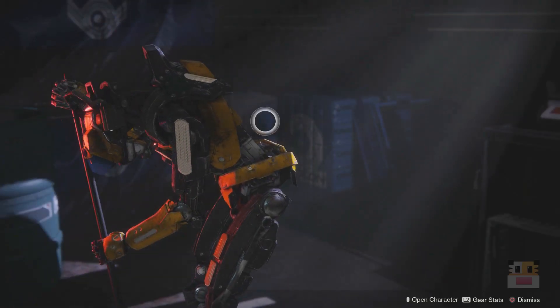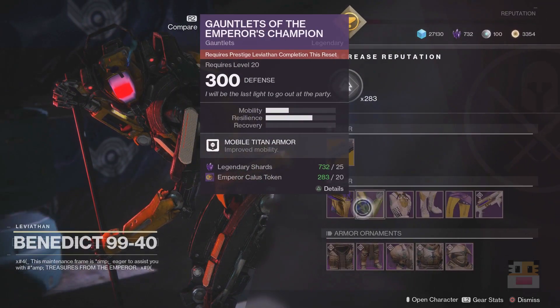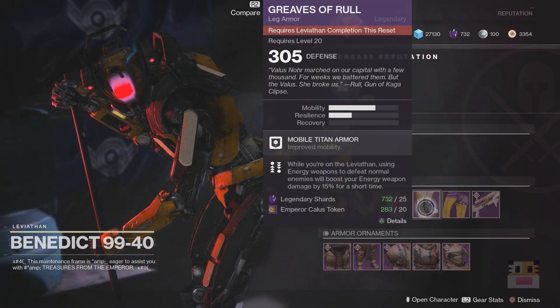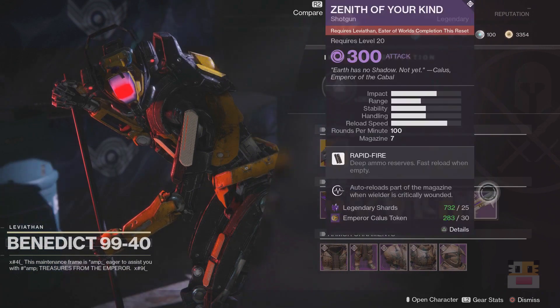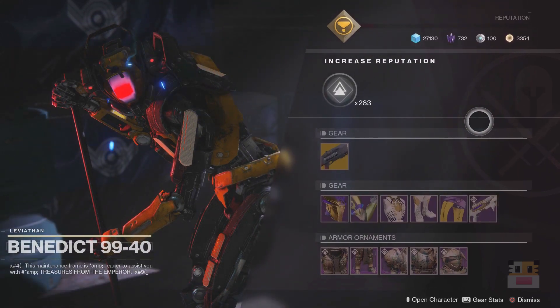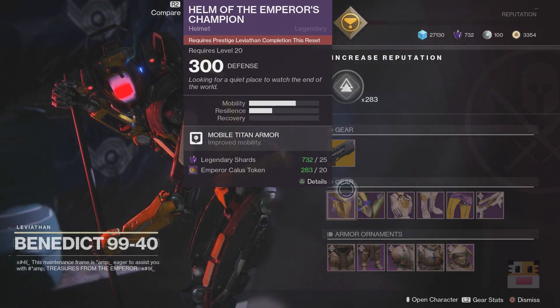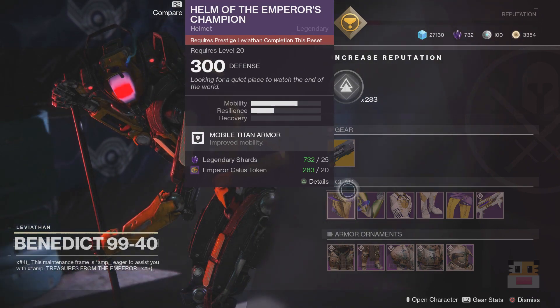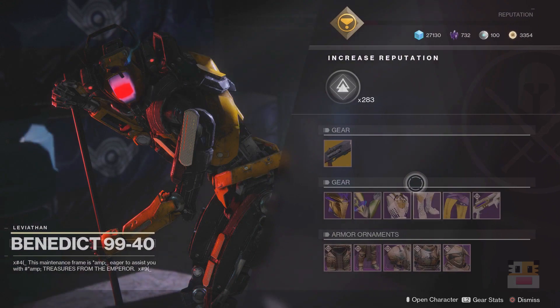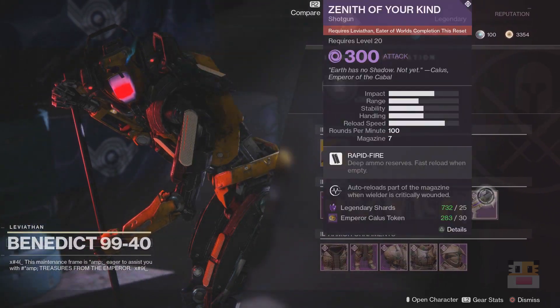Coming up here for the Raid Benedict thing, you guys got yourself a Prestige Helmet, Gloves, and a Class Item. Otherwise, regular versions of the Leviathan ones as well, and then you have the Shotgun if you'd like to get it. The way you get these is by completing the Raid on that specific difficulty on this reset. For example, this one requires Prestige Leviathan — if you complete it, you'll be able to purchase every single one of them this week.